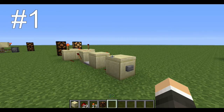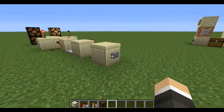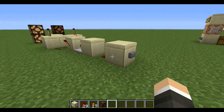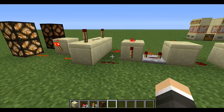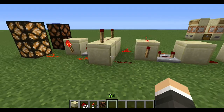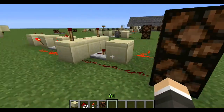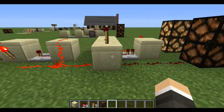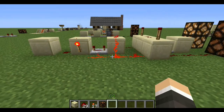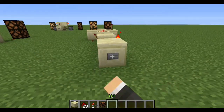This is the first T flip-flop circuit. I'm just going to show you what it looks like once it's already made, and you can review the video and figure out how to make it for yourself. It works just by pushing the button, and there's a repeater that goes towards the light, and here's another repeater that goes towards the lights. And that's the first one, and it works really great.